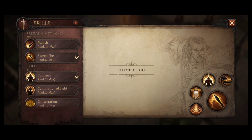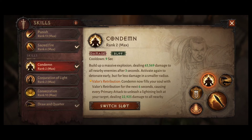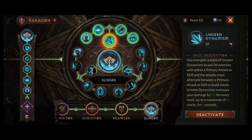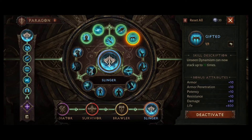First, let's start with skills. I am using Judgment, Holy Banner, Condemn, Drawing Quarter, and my primary attack is Second Fire. As a Paragon I am using the Paragon Slinger, and it's these five skills because they are very strong and increase your damage very well.